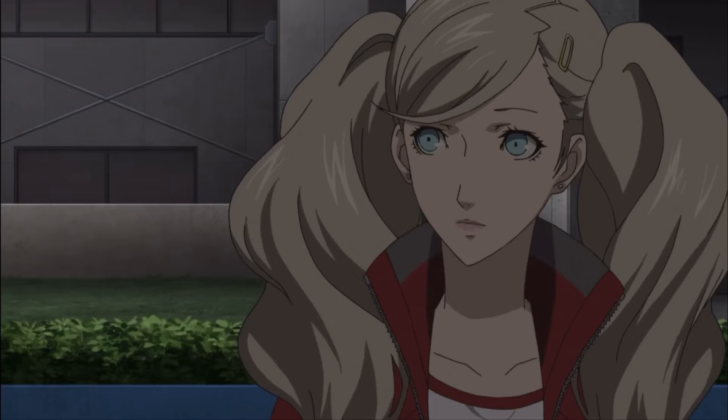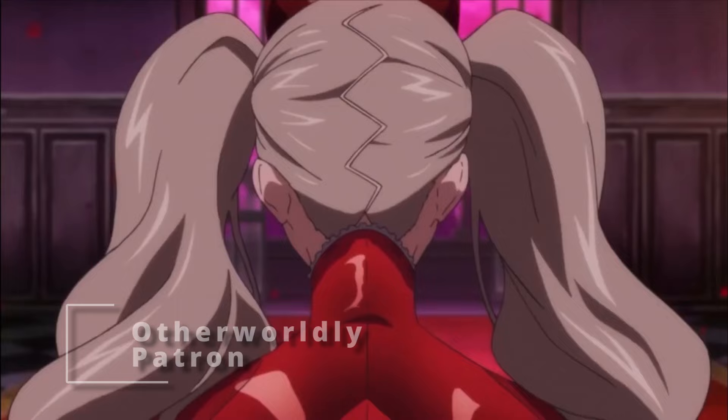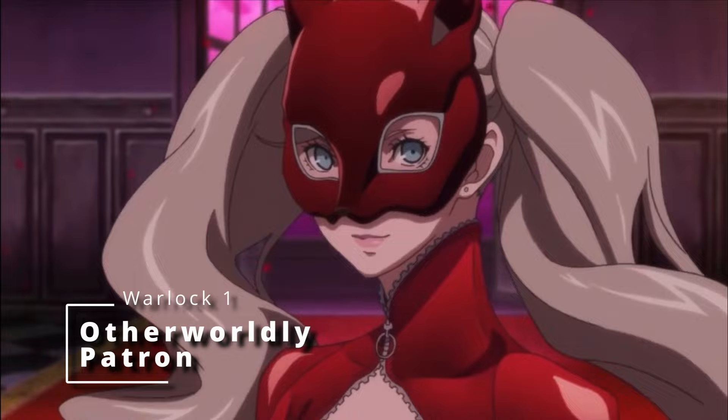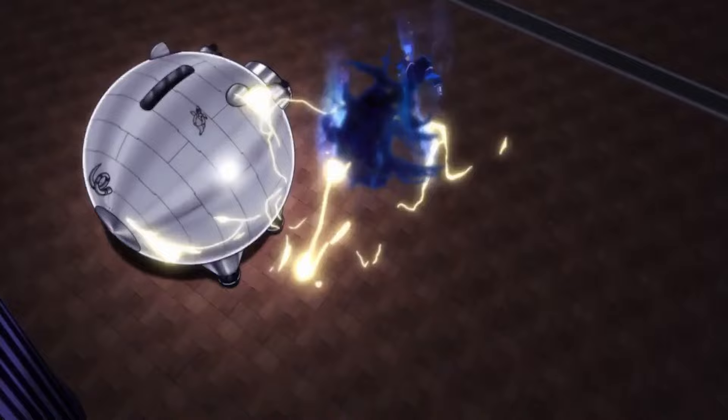At first level of Warlock you get some spellcasting, and that spellcasting can be a bit more specialized thanks to the otherworldly patron you get to choose, which is basically a subclass for Warlocks, and you get to choose it right at first level. Since Ann's main abilities revolve around fire-based attacks, there happens to be a Warlock patron that's very specialized in fire damage, and that's going to be the Fiend.